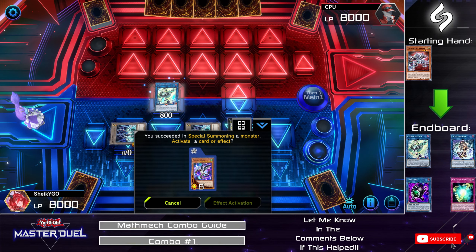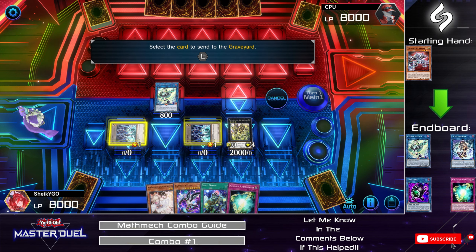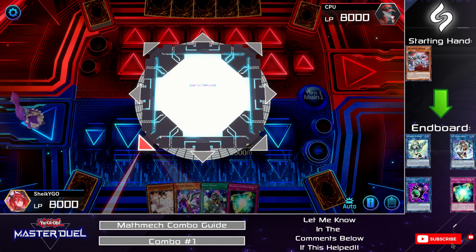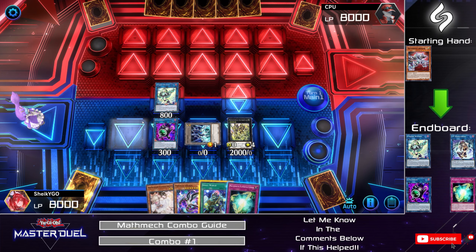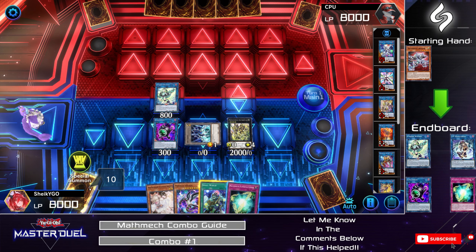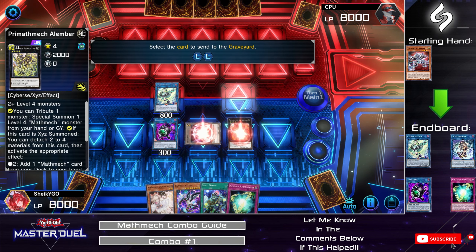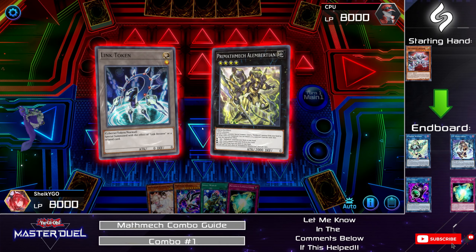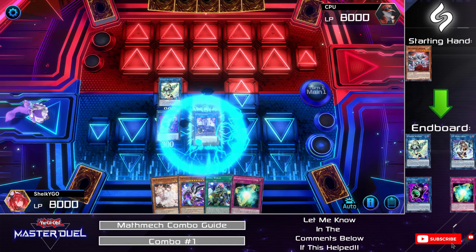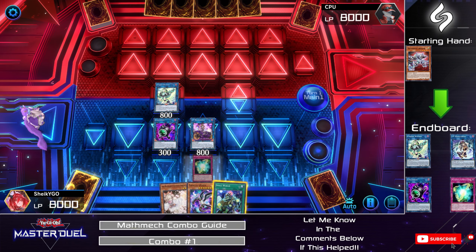Link Summon into Linkribooh using one of the tokens. Then Link Summon into IP Masquerena using the remaining token and Alloberion. Then set your Super Factorial and you are good for your next turn.